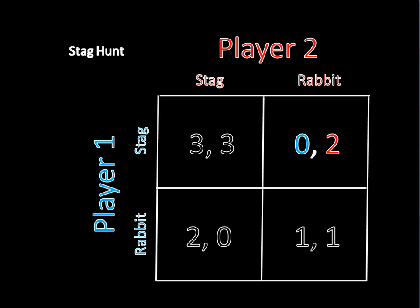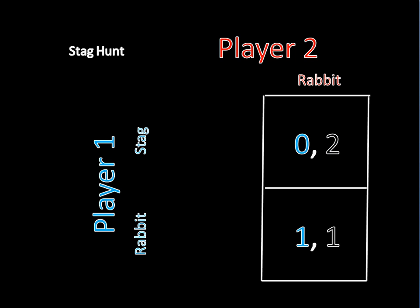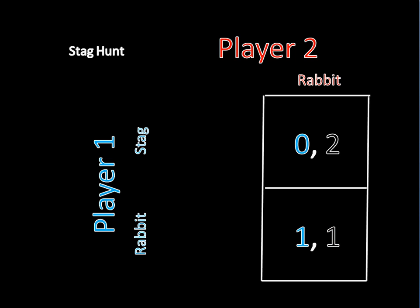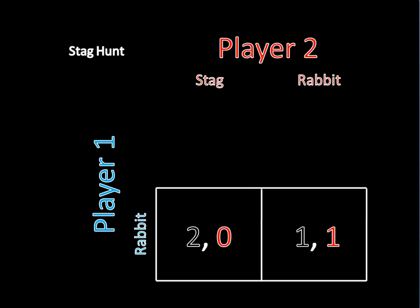Now let's check stag-rabbit. And by a very similar logic, player one would want to switch to hunting a rabbit if player two was going after a rabbit as well. And that's that. That leaves us with one last outcome: rabbit-rabbit. And we've actually already done the work here to see that this is a Nash Equilibrium, because we know that both player one and player two prefer rabbit hunting when the other one is hunting a rabbit as well. This is the proof for player one and this is the proof for player two.